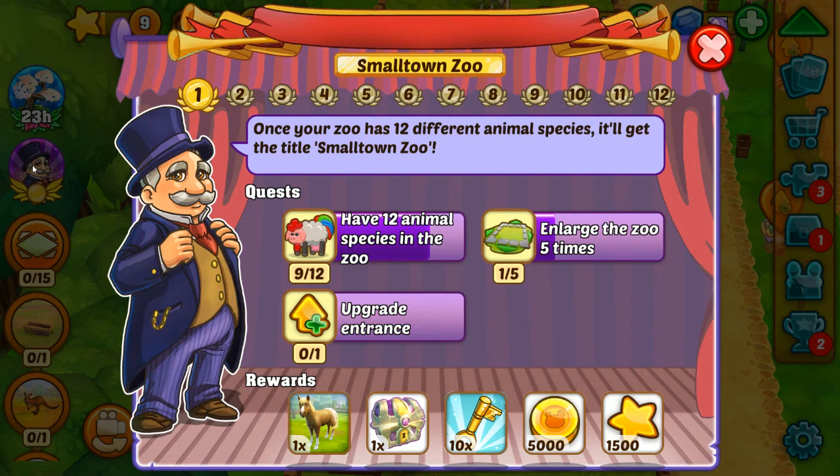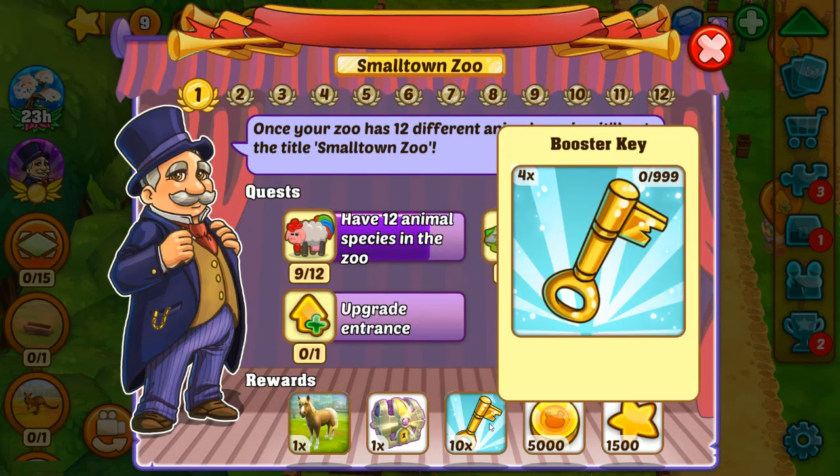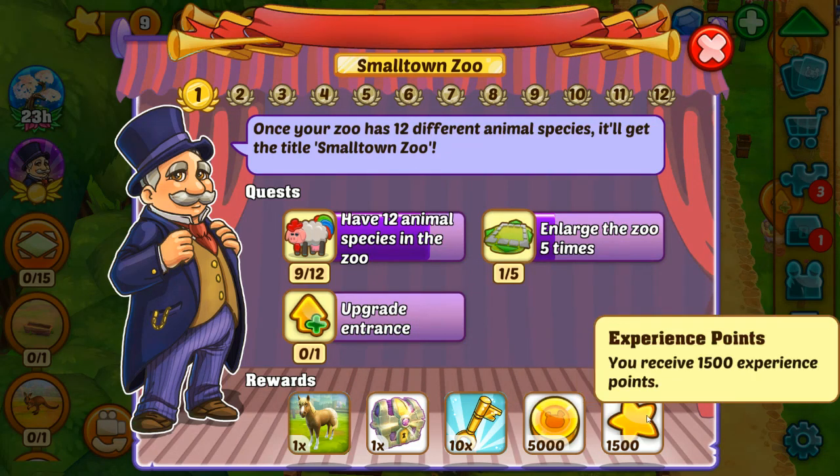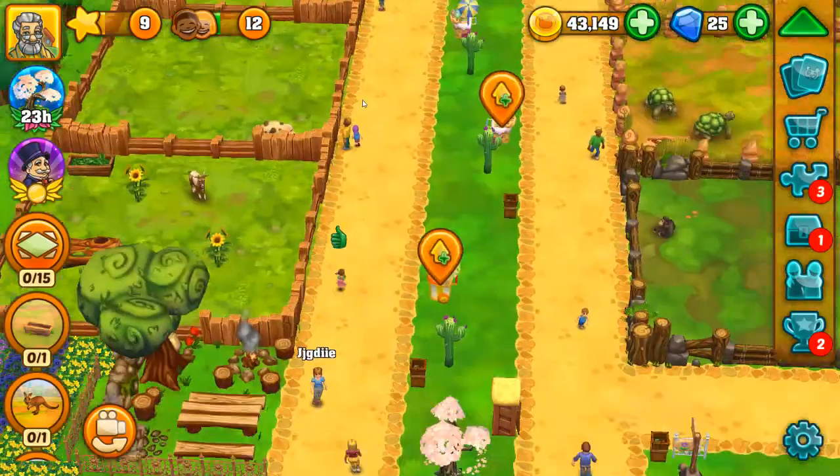We just need three more species in the zoo, need to upgrade the entrance once, and need to enlarge the zoo five times. Then we get a horse, a rare chest, four booster keys, 5,000 coins, and experience points — we can get to 12 levels on this.